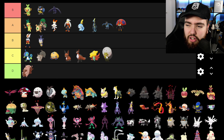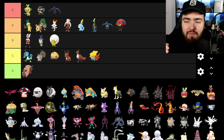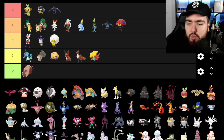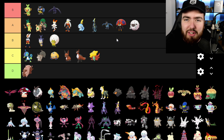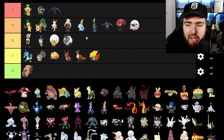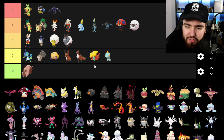Gossifleur is going into B — I like this design a lot more. I'm sorry if I mispronounce some names; whatever enters my brain when I first encounter a Pokemon is what sticks. Wooloo is going into A — I just love this design, it's a cute little ball of fluff. Dubwool is going into B; I don't love it as much as Wooloo, but it's a solid Pokemon. Chewtle is going into C — I don't love the big head, it looks like it should fall over, but it's not awful. And Drednaw is going into B — I kind of like that Pokemon.